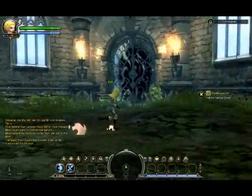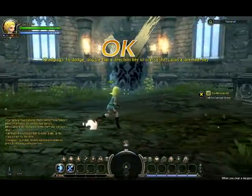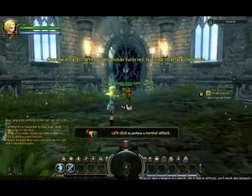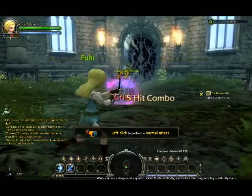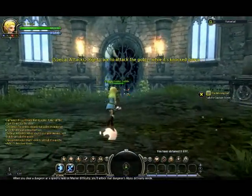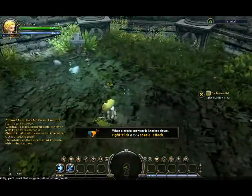As you can see, the 1 and 2 keys are for your spells, and it's telling you that you can dodge. Right now I picked Archer, and if anyone else is playing Dragon's Nest, go ahead and add me — my name is Kuhi, K-U-H-I.